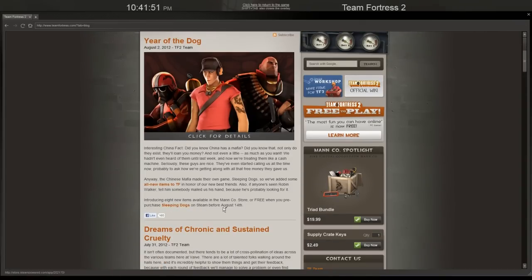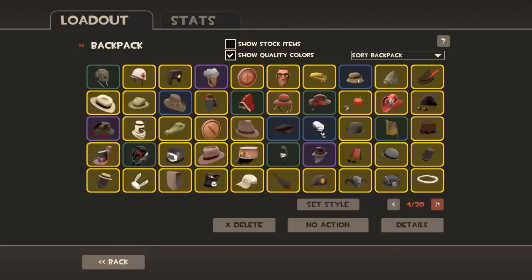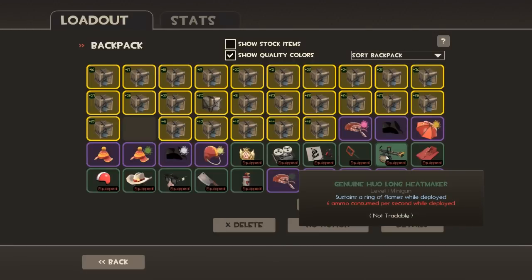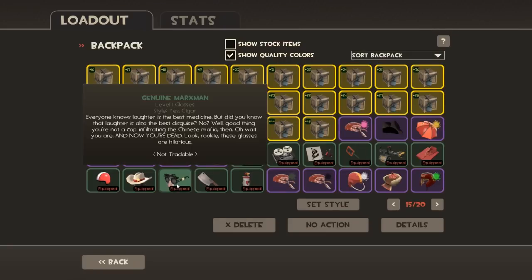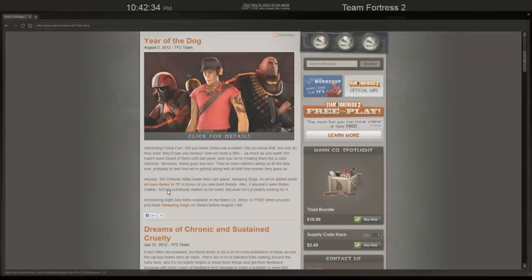Sleeping Dogs is also available now on Steam, but you have to buy before August 14th to get yourself free items. When you pre-purchase Sleeping Dogs, the seven items are: the Red Tape Recorder, the Champ Stamp, the Neon Annihilator, the Hoolong Hitmaker, the Triad Trinket, the Human Cannonball, the Maximum, and the Flying Guillotine.